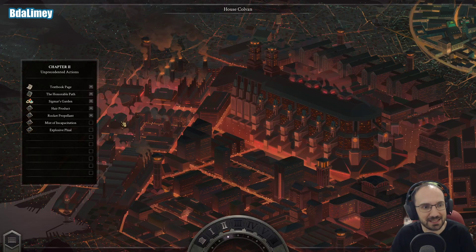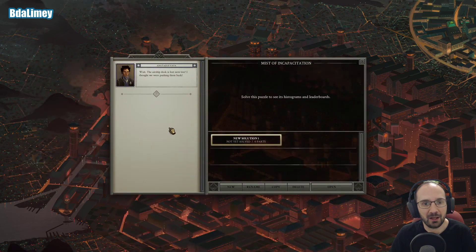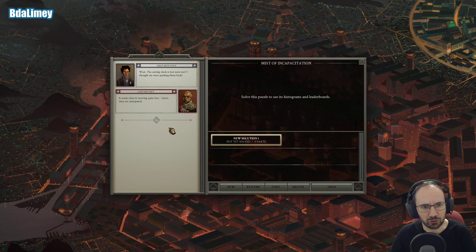So the next level to try is the Mist of Incapacitation. Wait! The airship dock is lost now too? I thought we were pushing them back! It seems they're moving quite fast. Faster than we anticipated.